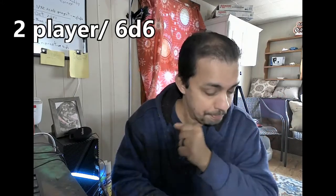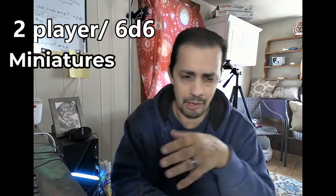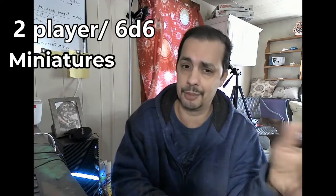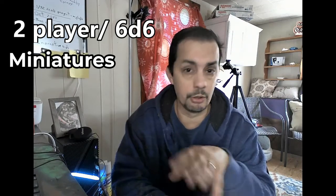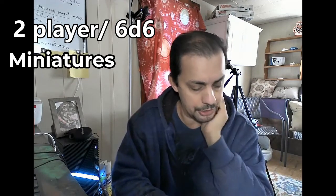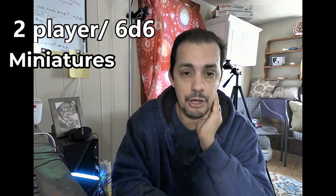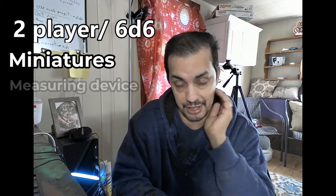What you need to play, according to the book, is at least three dice per player — these are d6. You'll need 16 to 20 miniatures, that's what the book recommends. Obviously you can modify that for bigger or smaller games if you just want to learn the rules. Three measuring sticks are also required.